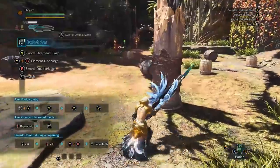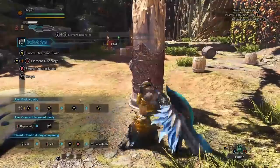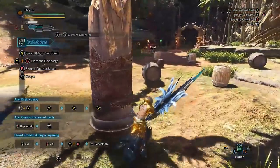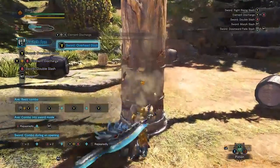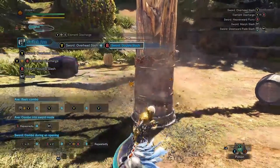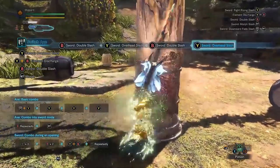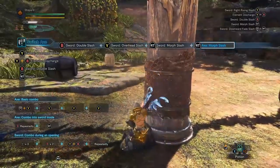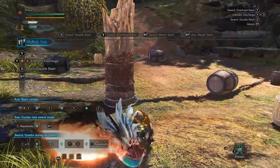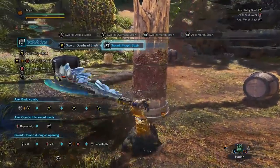That's going to be the majority of what we use. You can press Y and B, or triangle and circle together, and you get the elemental discharge. That's kind of an advanced technique that you will only use if you really know the monster. Otherwise the most efficient thing is to just alternate Y and B. With our goal of course being to get as many hits in as possible, getting our sword mode heated up — you can see there in the top left it's got a glowing gauge around that.